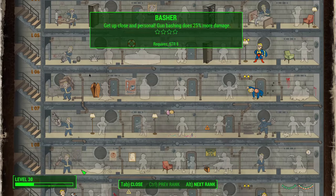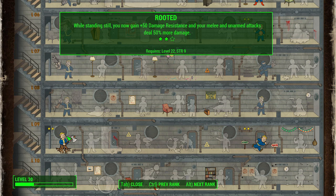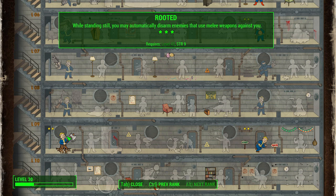Moving down the Strength tree to Rooted — we didn't start at Strength 7, so we have to work our way up to this. The first rank gives you extra damage resistance and 25% more damage when you're standing still. Once you get to your destination, you have to stand still to get the benefits. The final rank has automatic disarm when enemies use melee weapons against you, which is really strong when fighting other melee characters as Captain America.